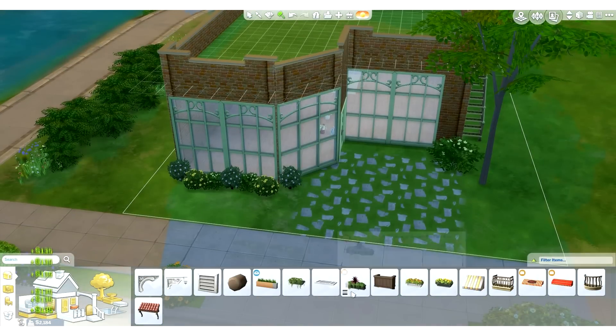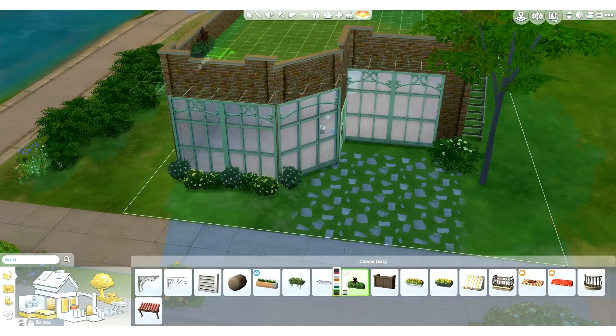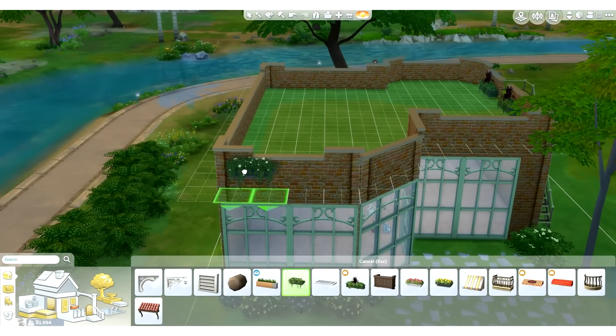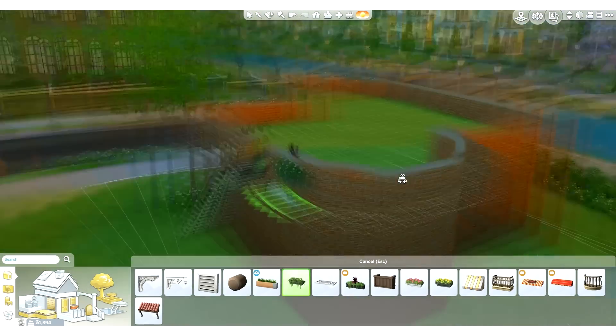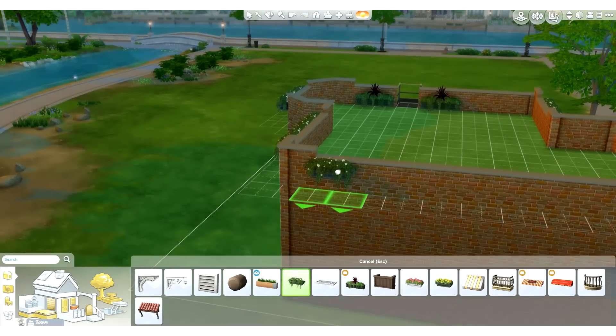I wanted to go with a bit of an orange and green theme with this build because the main character in Smitten, Jean Cantaloupe, her colour is mainly orange and green. This just suits her. This series is very cartoony and bright, so that is why this build is going to have a theme to it that also matches the story.